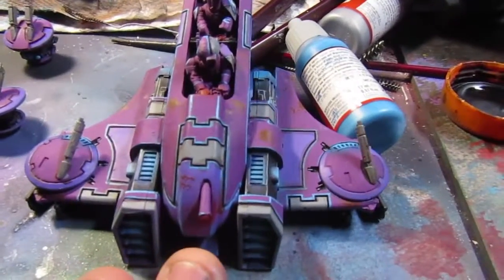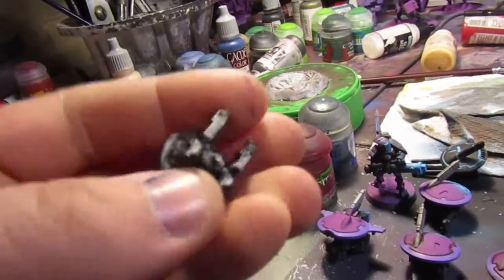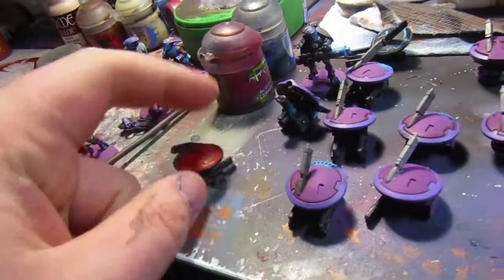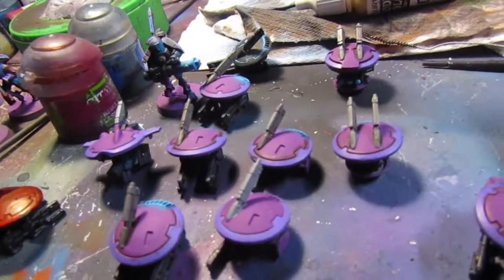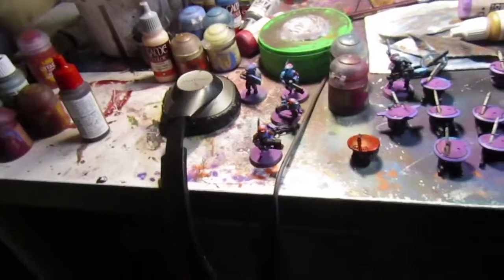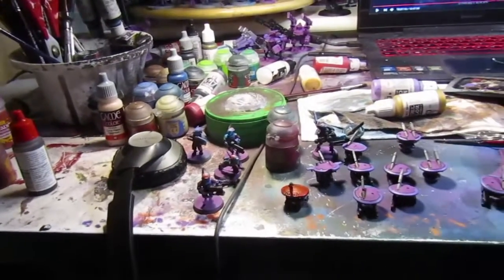Let me get what's in the case out and have a look. In the case I have my piranha painted a couple of months ago, two marker light drones, a shield drone, four gun drones, a ghost keel, stealth drones, a shield drone, the missile drone for the riptide, one drone from a trade, three needing painting, one stealth suit, three pathfinders, and one fire warrior breacher. That's all that's left in that case. I also primed about 20 pathfinders, two big recon drones, two grav inhibitor drones, two pulse accelerator drones, a shield drone, a marker light drone, and my Coldstar commander.